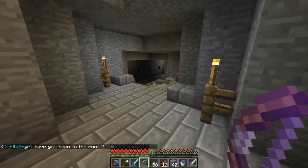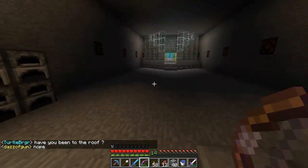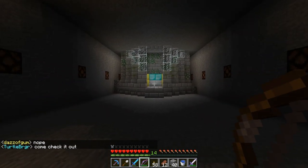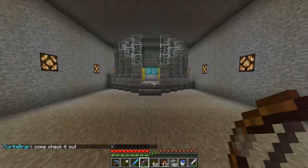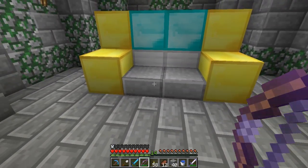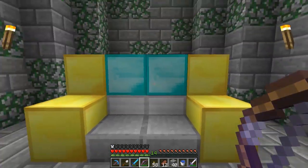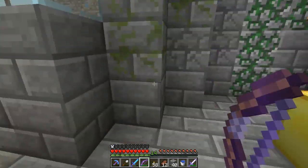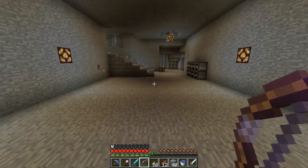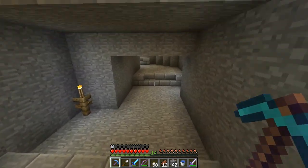This is my super secret underground base, and for the sake of theatrics, we're gonna go to the right first — voila! This is my super fancy schmancy cobblestone and stone brick throne room. There's a fancy throne made out of gold, iron, two stone slabs, and two diamond blocks — the diamond blocks are the eyes, these are the mouth, and these are the big ears. I got griefed like two days ago and that was not pleasant at all.